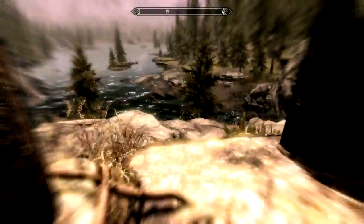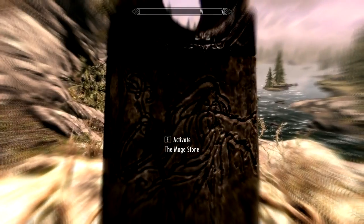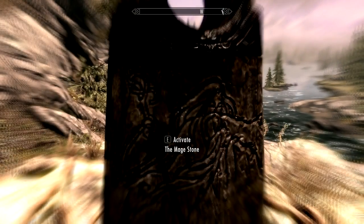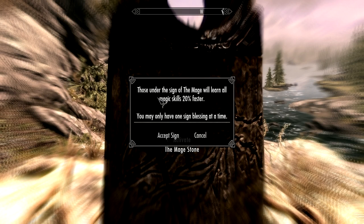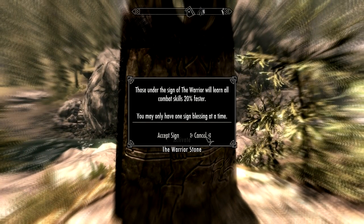Maybe I could be both. I could be a super mage. If I activate the mage stone: those under the sign of the mage will learn all mage skills 20% faster — you may only use one. What about the warrior? Combat skills learned 20% faster.